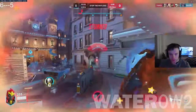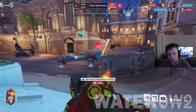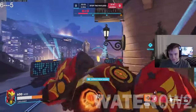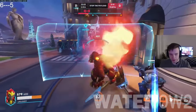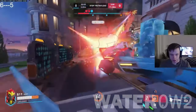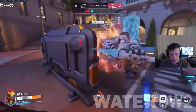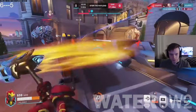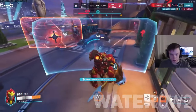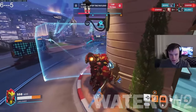Reinhardt Counters. Reinhardt, like many tanks, lacks mobility. You should exploit this glaring weakness by using high-mobility DPS heroes like Tracer, Genji, Pharah, and Echo, who can outmaneuver Reinhardt from the sides and from above, allowing them to either break through his shield or strike him from above, where his shield does not reach.